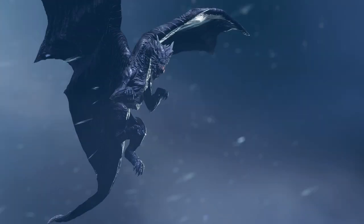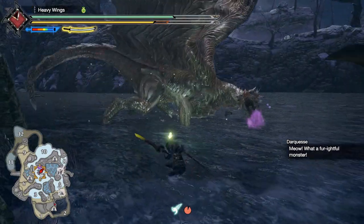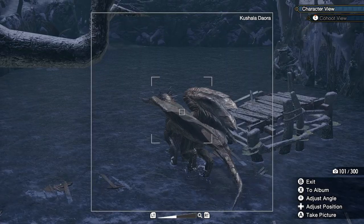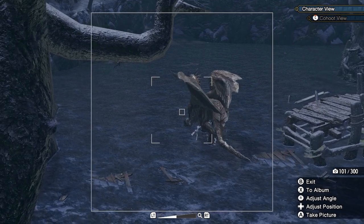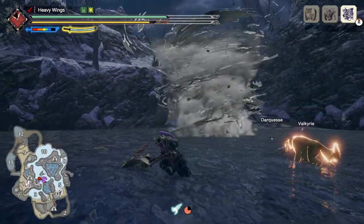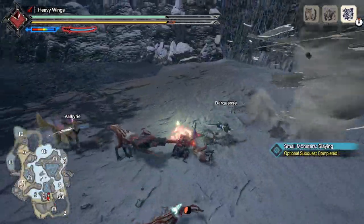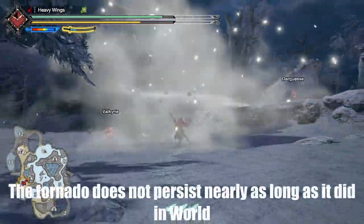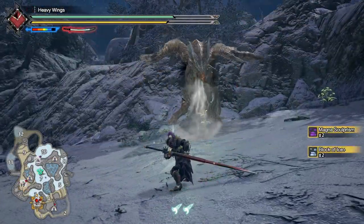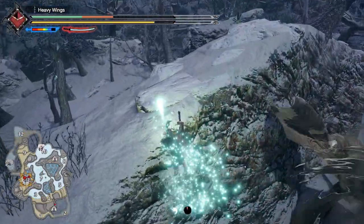Kushala Daora returned in Monster Hunter Rise in the very first title update, with several new additions and changes. He is now weak to poison again, and with Kameleos in the game, the rock-paper-scissors dynamic is back. His wind barrier is no longer nearly as persistent, now proccing every couple of seconds rather than all the time. His tornadoes no longer persist for nearly as long, but travel much further and faster, and he often summons multiple at once. When creating a large tornado beneath him, Kushala will attempt to suck you in before unleashing it. He also has a new combo where he fires a wind blast that knocks you into the sky and then follows it up with another aimed blast, forcing you to wirebug in order to dodge it.